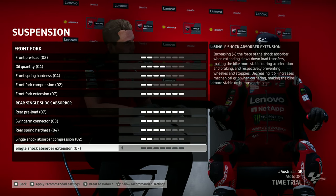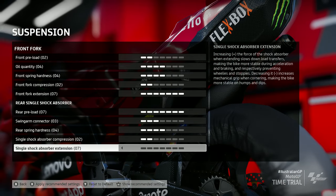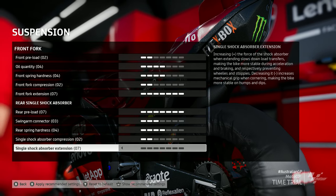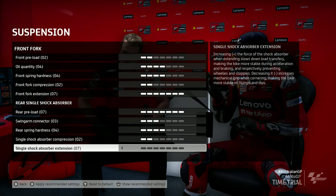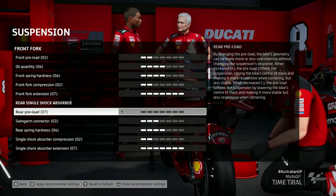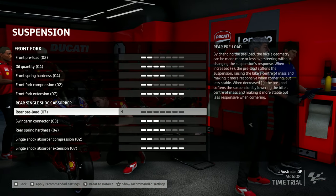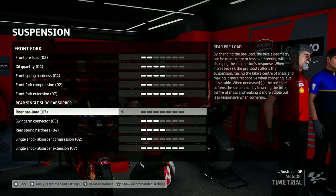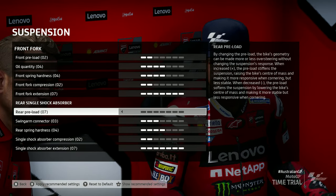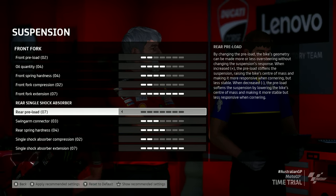So this is the suspension setup I'm using right now for Phillip Island. Pre-load is set very low — almost to the lowest, around two to four. I'm not going to explain what every setting does because that would take an hour or two. Pre-load essentially raises the rear or front end of the bike depending on your preferences and the track. On a bumpy track, I would put the preload down because a taller bike will be more unstable. But in the game, sometimes it doesn't work that logically — the game instructions tell you one thing but when you're riding, you feel something else entirely.